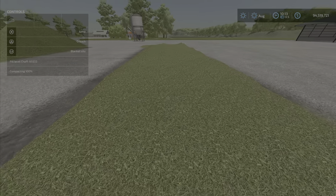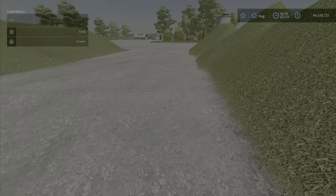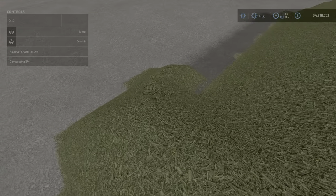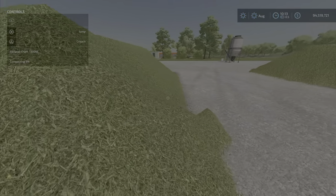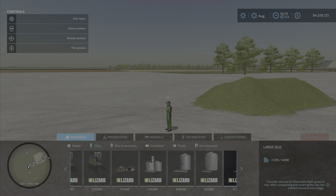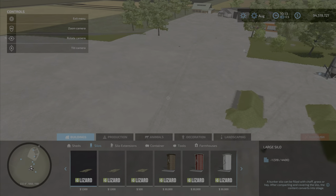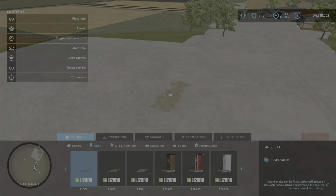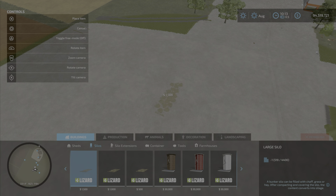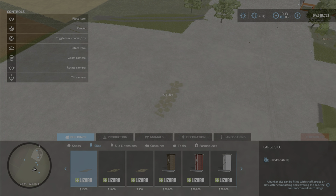We've got the largest one, a medium one which I've probably overfilled, and the smallest one which I definitely overflowed. You can find them under Silos — very cheap. The large silo can be placed pretty much anywhere, facing north, south, east, or west, and costs only $1500.